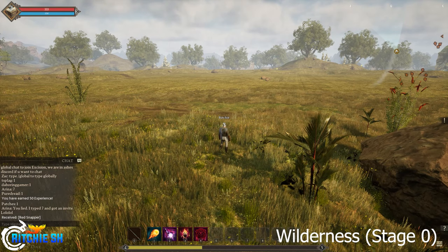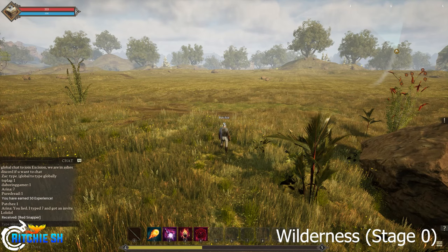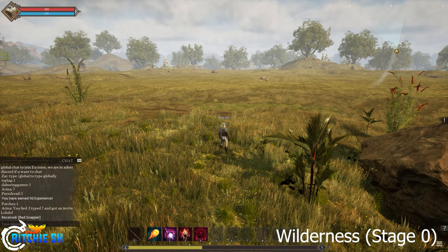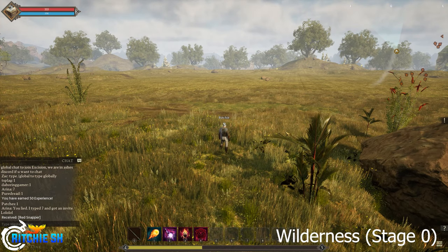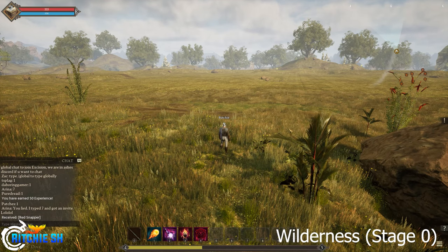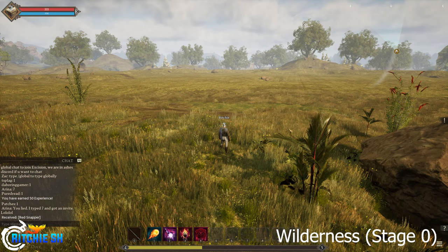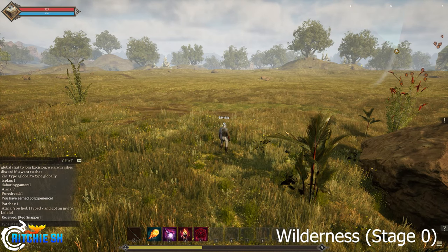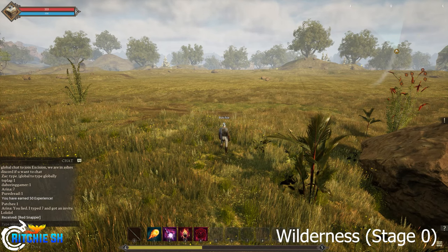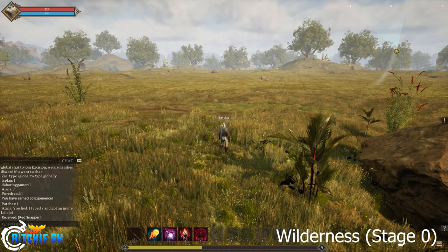So what you're looking at right now is a Stage 0 node, otherwise known as the wilderness. Nothing has happened here — you can't even tell that a city could bloom up here at any moment. It's just an empty field filled with grass and a couple rocks. In the final version of the game, I would love to see this area flourish with life when there's no node active: creatures, resources to gather, more trees filling up the area, obviously depending on the biome. That way it doesn't just look like this wide open field.